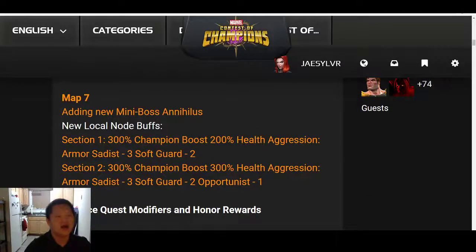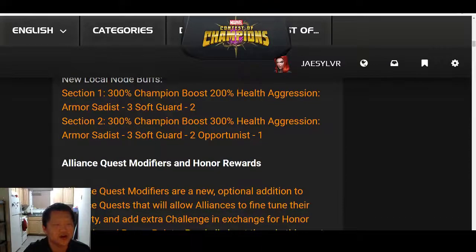Map 7 is adding a new mini boss, Annihilus. Section 1 will have 300% champion boost, 200% health, Aggression, Armor, Sadist, and Soft Guard. Section 2 will have 300% champion boost, 300% health, Aggression, Armor, Sadist, Soft Guard, and Opportunist.